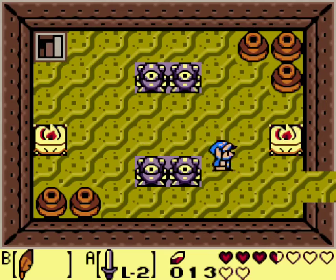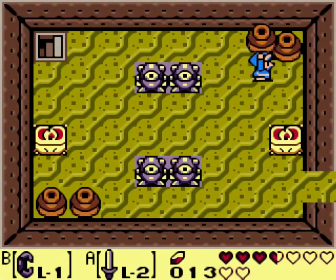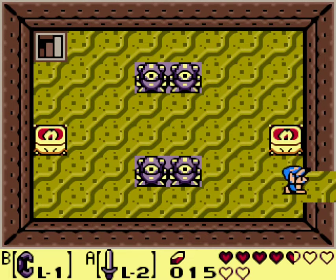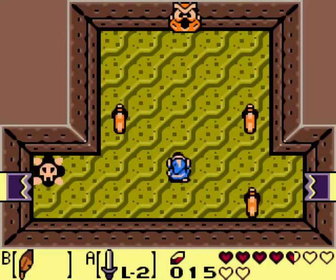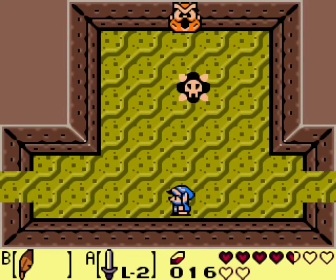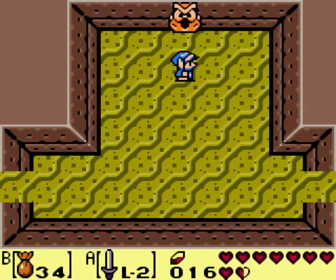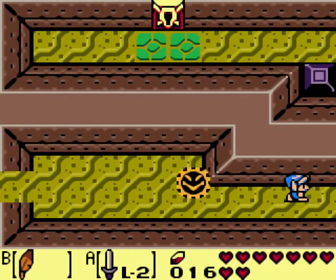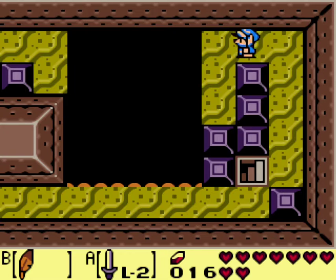I didn't even notice where I was for a second. Let's pick up some pots. Stars. Oh boy. That anti-fairy is going to be invaluable because what I'm about to do is give myself a free fairy. There we go. Dive under where torchlight beams do cross. Sounds great. Well, I unlocked that.